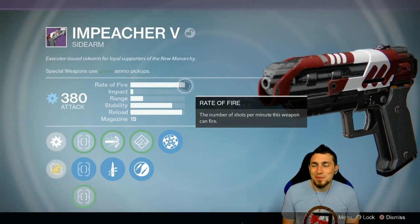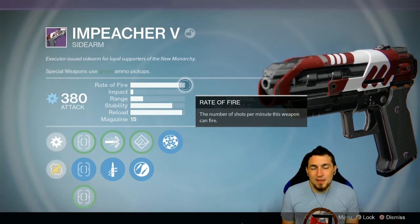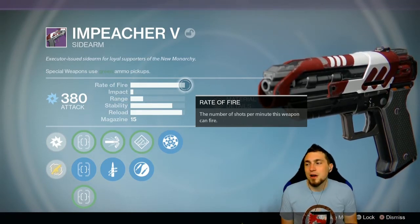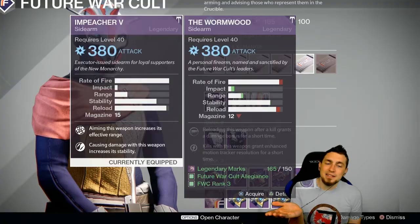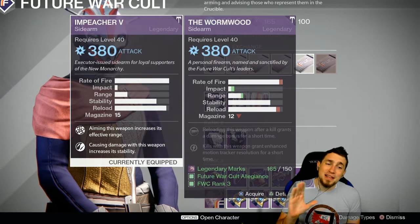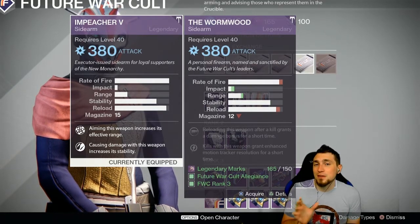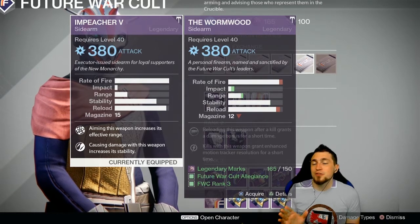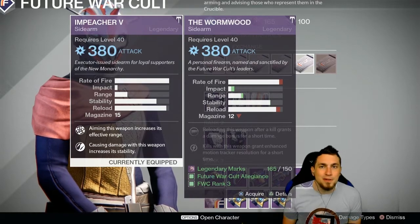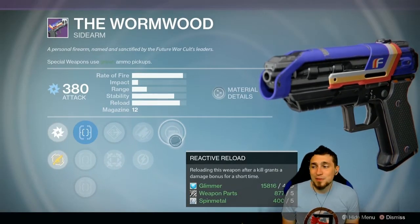While these perks are all wonderful for a sidearm, the archetype overall just doesn't cut it. The max fire rate sidearms don't seem to have the same kill time, and through a lot of testing show they're not very good compared to other sidearms such as the Wyrmwood. The Wyrmwood, available from Future War Cult this week, is an archetype shown to be the most optimal and best for kill times out of legendary sidearms. I wouldn't suggest buying the Wyrmwood because the rolls simply aren't that great.